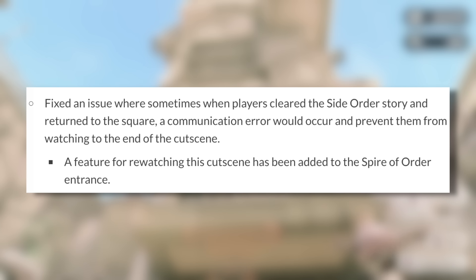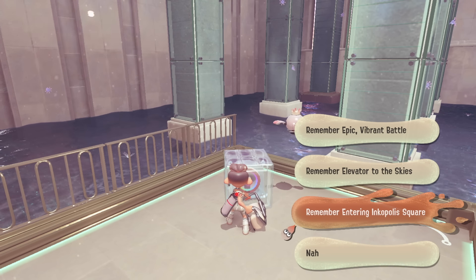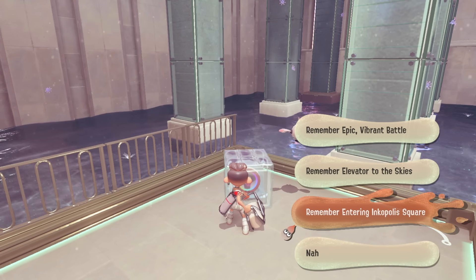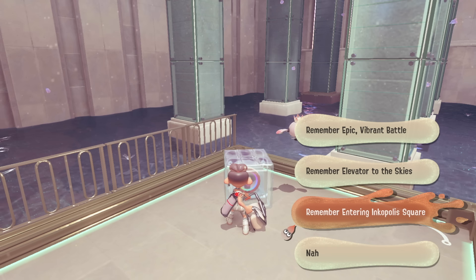Nintendo has confirmed they've fixed an issue where sometimes when players cleared the Side Order story and returned to Square, a communication error would occur and prevent them from watching to the end of the cutscene. They've also added a brand new feature where you can rewatch this cutscene, added to the Spiral of Order entrance. This is really great — we actually do technically have a new feature. It's not significant new content, but it's fantastic that we'll be able to replay the cutscene any time we want.